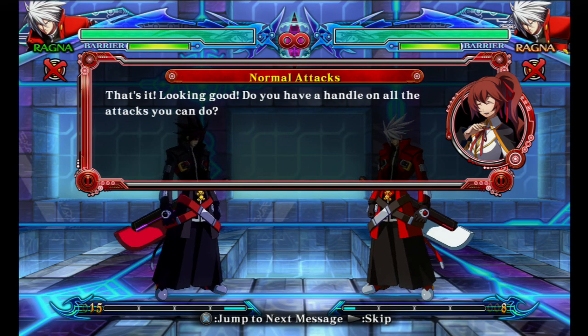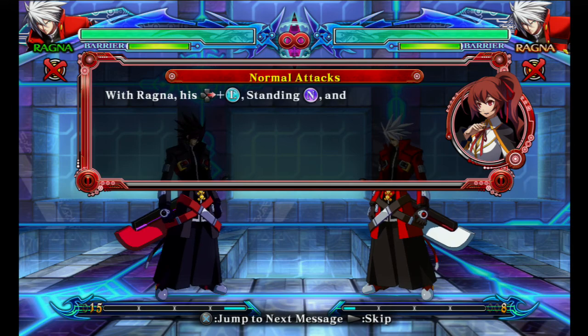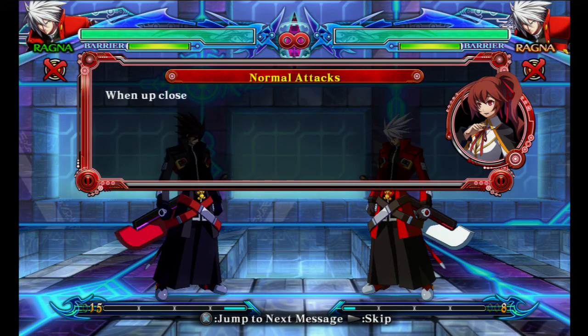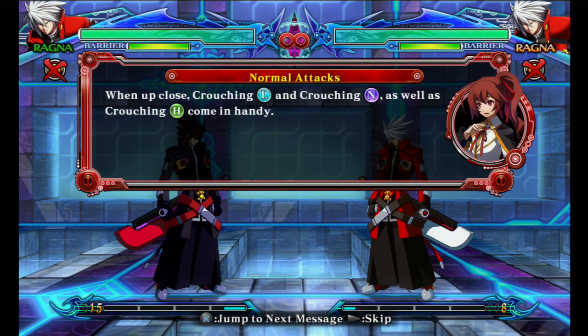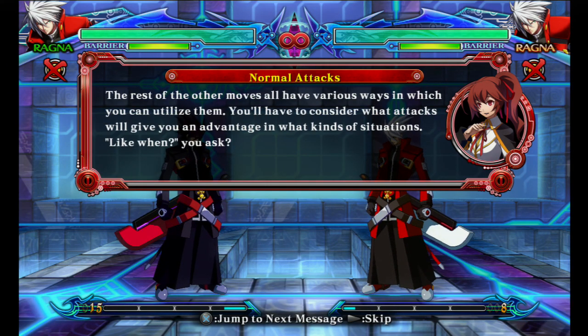That's it! Looking good! Do you have a handle on all the attacks you can do? With Ragna, his forward light button, standing normal button, and jump normal button are mid-range attacks that are easy to use. When up close, crouching light button, crouching normal button, and crouching heavy button come in handy. The rest of the other moves all have various ways in which you can utilize them — you'll have to consider what attacks will give you an advantage in what kinds of situations.